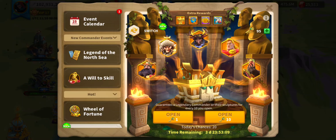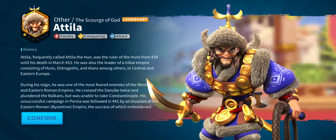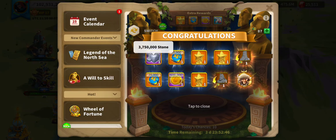We're getting Attilas and other commanders, but the one I really want is William. If I could have my choice — more Attila. But it's a whole one again! Two keys back, one whole Attila, three gold stars, some experience, some gold, and three million seven hundred fifty thousand stone.